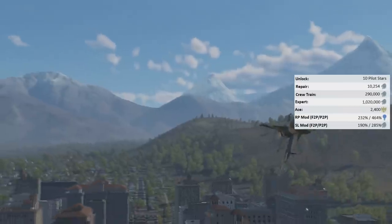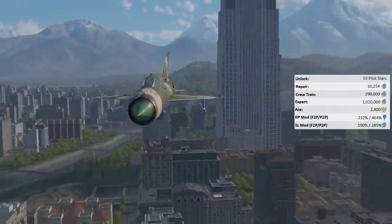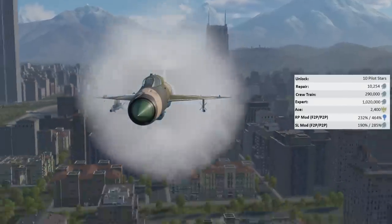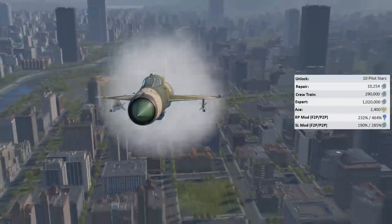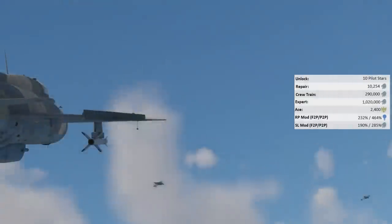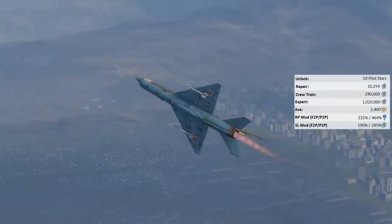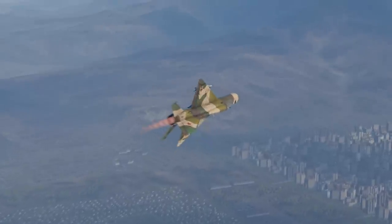You also have a fairly high repair cost of 10,254 Silver Lions. The vehicle has a base RP modifier of 2.32, giving you an RP modifier of 232 with a free-to-play account and 464 with a premium account. The base Silver Lion modifier of 1.9 is actually pretty bad for this battle rating, with all other MiG-21 variants exceeding a 2.2 modifier.